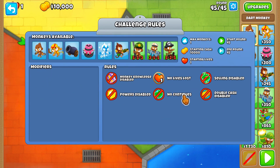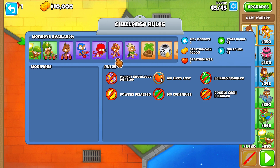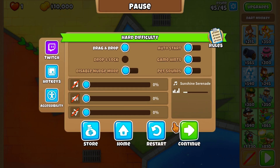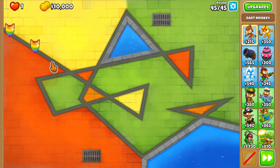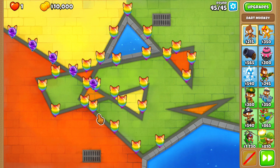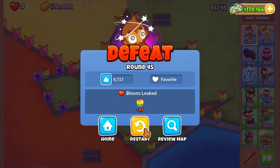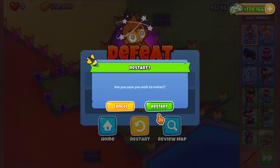There are no modifiers, basically regular - no continues, powers disabled, no selling which is very important. And we have a little bit of restrictions on military and one magic monkey. Round 45 is a bunch of rainbow balloons which are pretty fast, and camo purples and pinks. So it's gonna have to be a monkey that can see camo and pop purples.